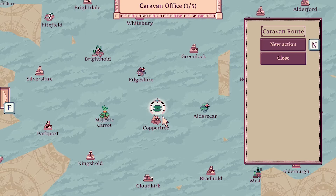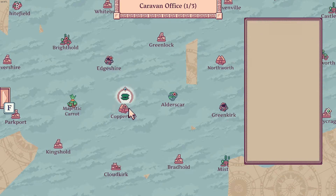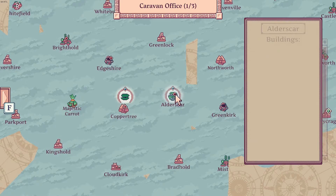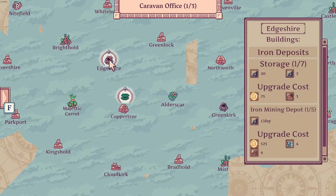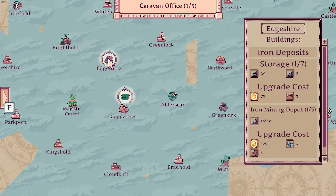So if we go to Edshire, pick up iron, go to here — load cargo. New action — select caravan target, select route on the map. Go here, load cargo. Load cargo at Edshire. New action — unload all cargo at Copper Tree. And then go back to Edshire as iron, where we build a gear production.